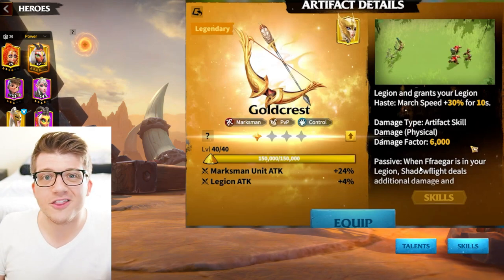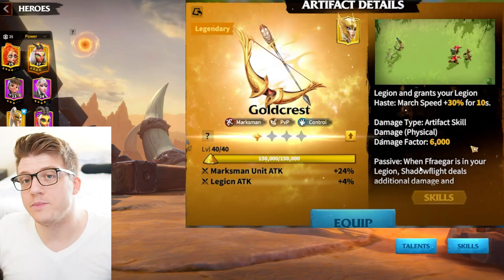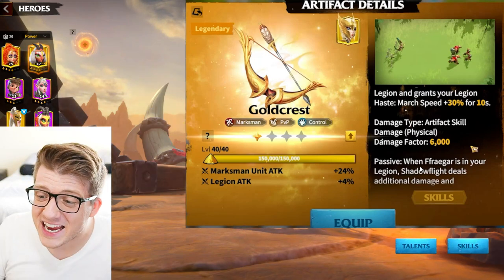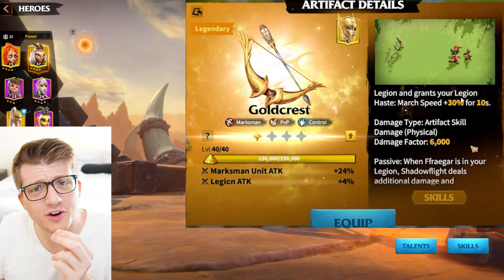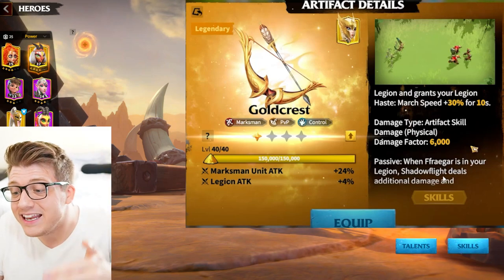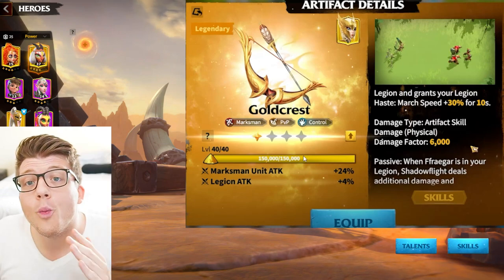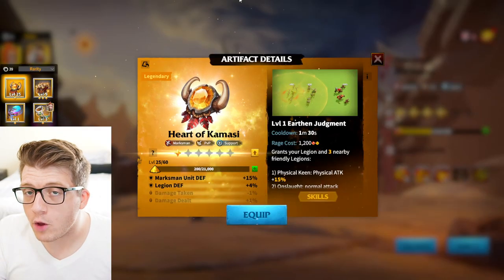The Gold Crest has an additional super powerful effect if paired with a specific hero, but we're not going to talk about that because there's a good chance you might not even have that hero. With that said, the Gold Crest looks insane — 6,000 damage factor and a 30% march speed enhancement for 10 seconds, and then Shadow Flight snares the target for three seconds. That's OP.